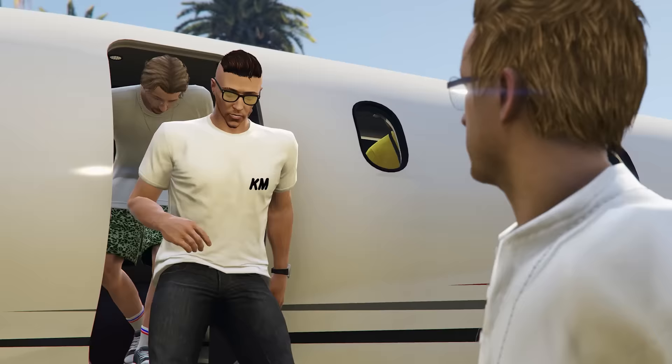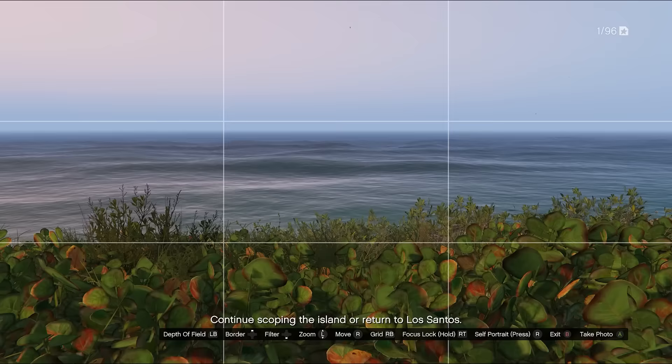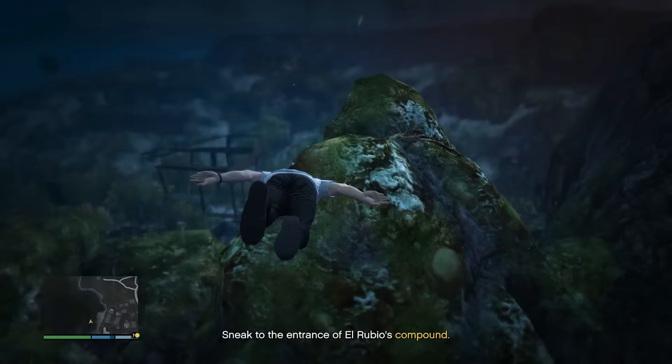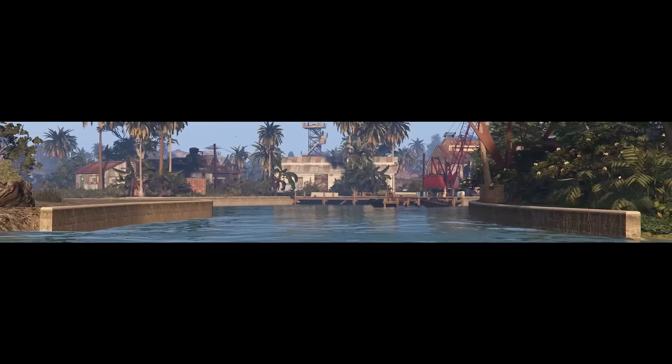I highly recommend taking your time on the first scope-out. At the end, Pavel will ask if you want to stay on the island to find more intel — make sure you do it. There are maps available showing all locations for primary and secondary targets on Cayo Perico island. Take pictures of everything because once it's done, it's done and you never need to do it again. At minimum, take pictures of the drainage tunnel and the main dock.